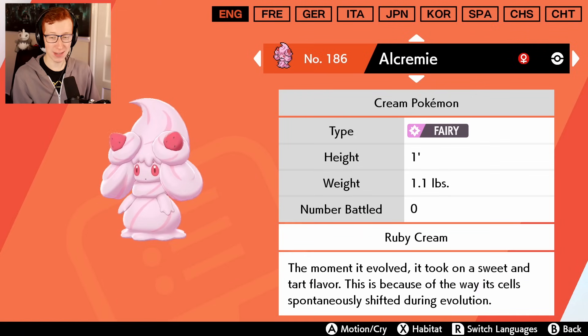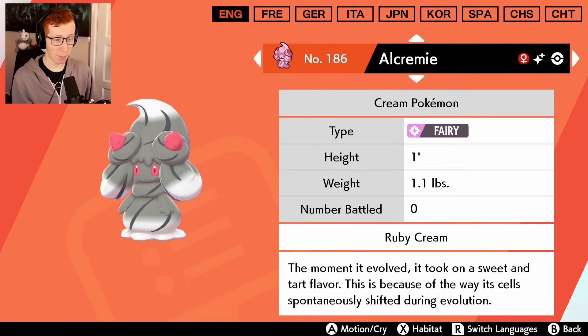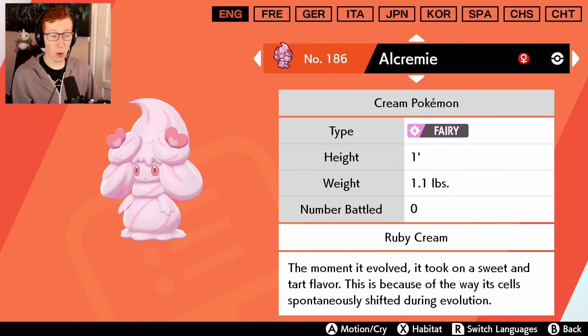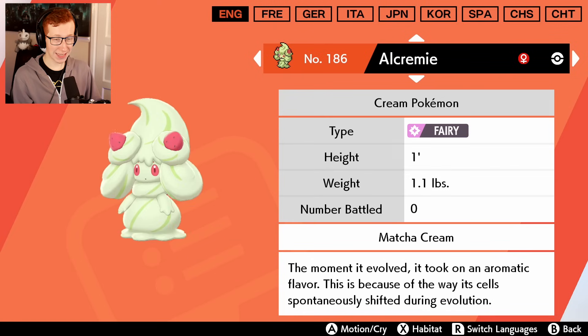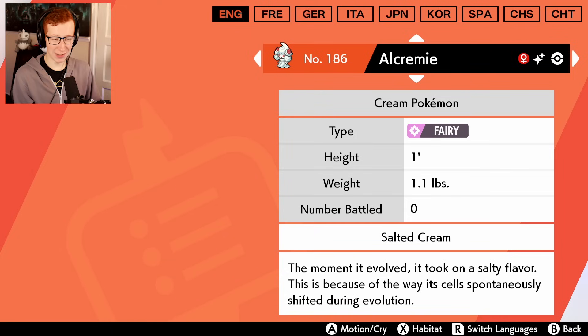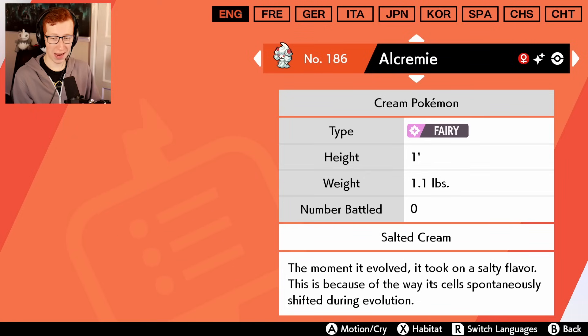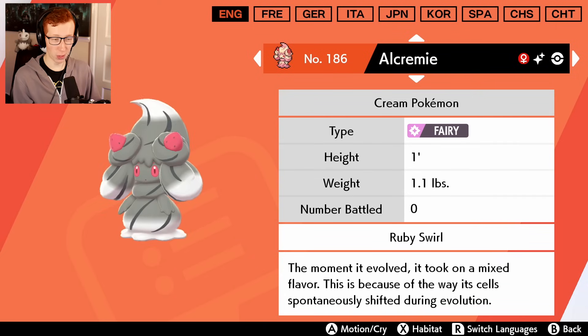Now Alcremie has about 75 different forms. That's not bad - that stands out. That's a memorable shiny right there. Do we have the shiny form of every single different variant? I wonder what was always my favorite - I like the clover one. This is nice. Orange one, okay - that is very nice. This is super cool, there are like 75 different types of Alcremie. Are we ever gonna get to the end of this? There are like infinite variants. It's a blueberry version - this is nice. There are so many different variants. I think that's the original one. Keep on moving.